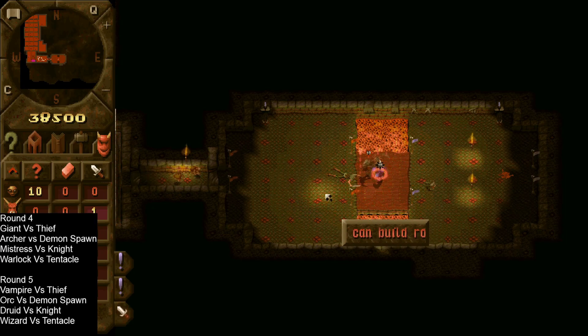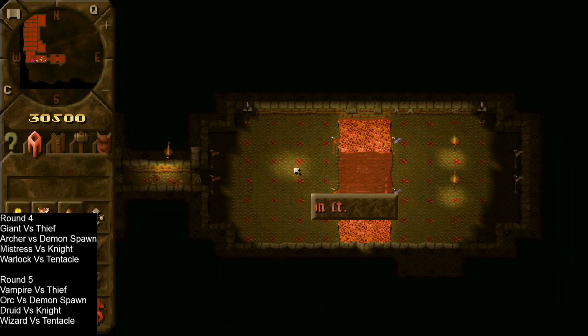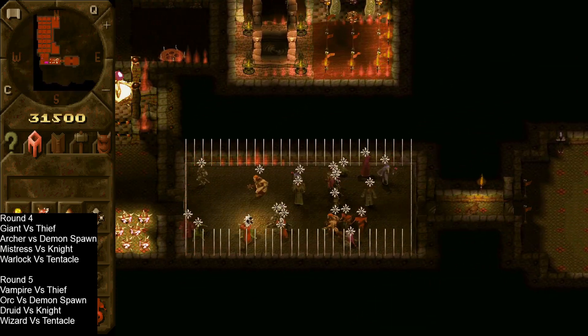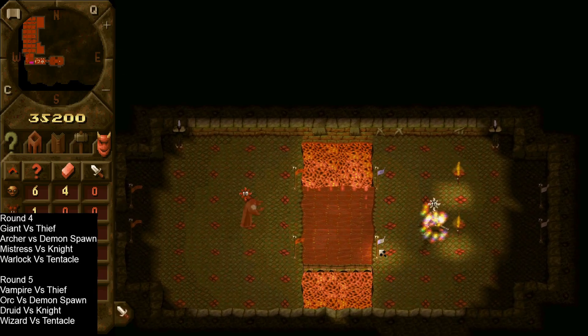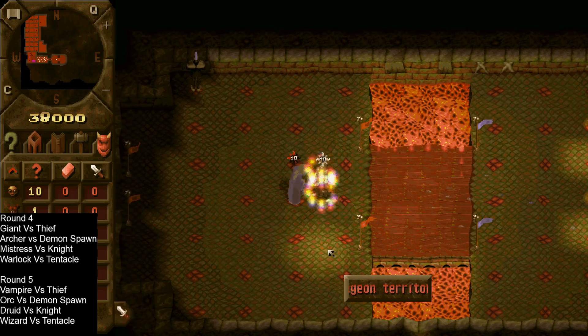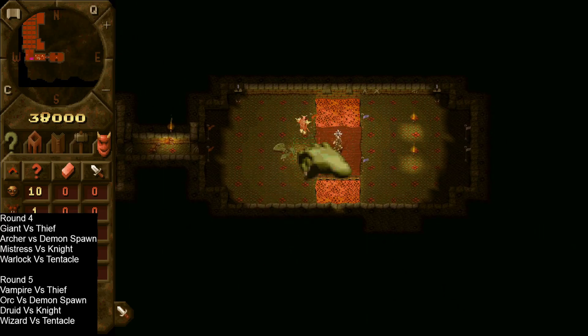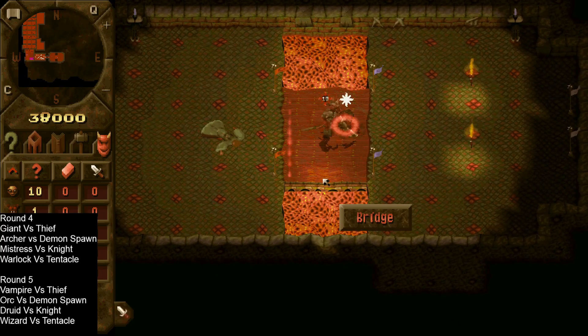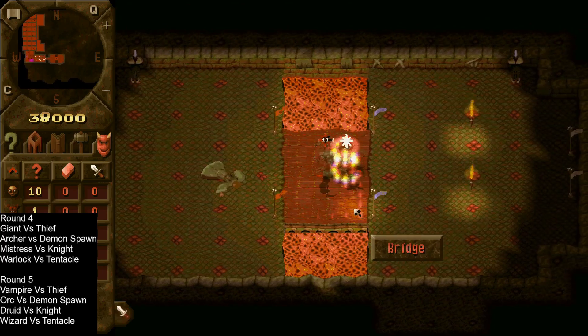We have the druid versus the knight — let's wait for the horned reaper to finish off the orc. The druid does have a multitude of spells so let's see what it does. The knight didn't do too well against the mistress. He has reflected that freeze which the druid cast, and the druid just goes down in one go. That was a really good spell reflect there by the knight. I thought it would go on a little bit longer, but it turns out all it takes is one spell reflect and then they can't do anything.